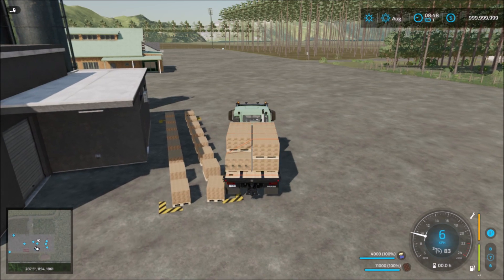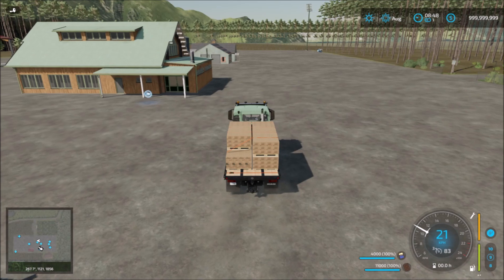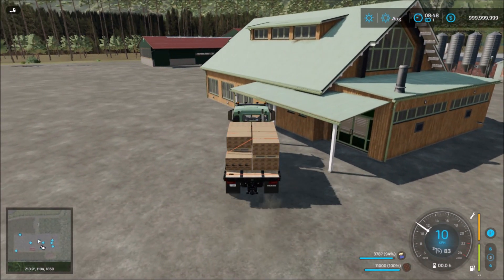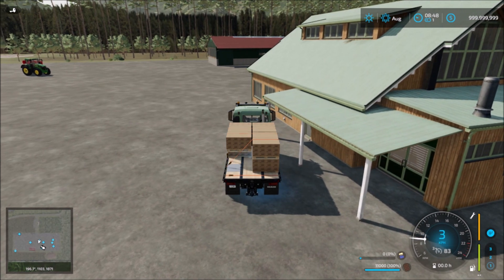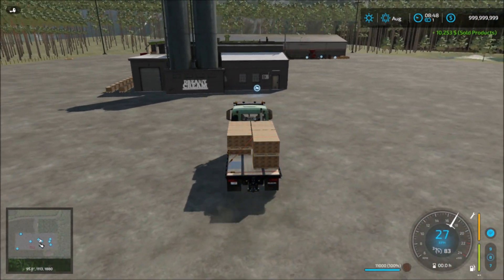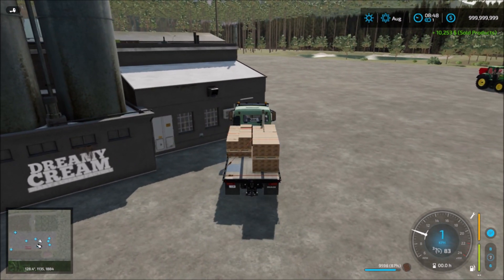There are three places you can sell here. The Farmers Market here, and also the factory takes back products — it takes some things here. Then we have to drive back to the factory where it takes some things there as well.